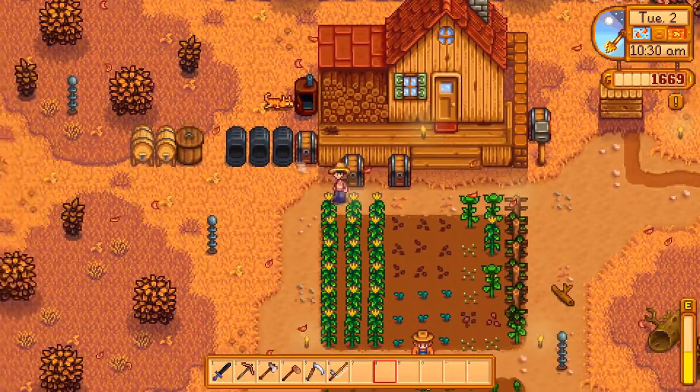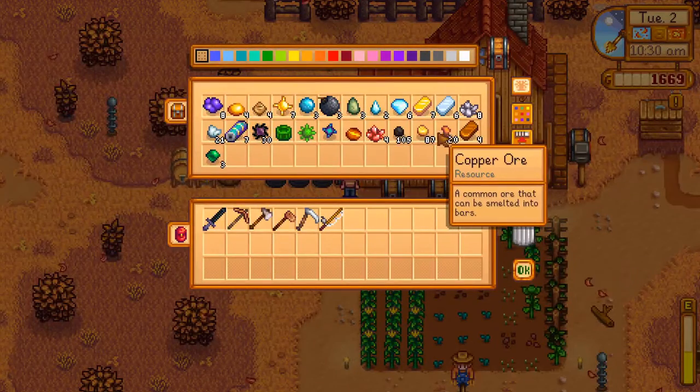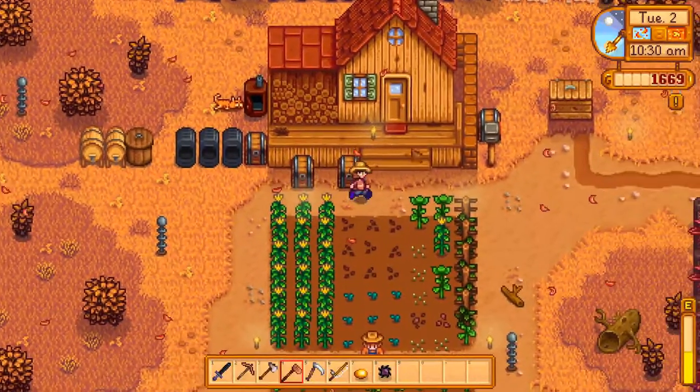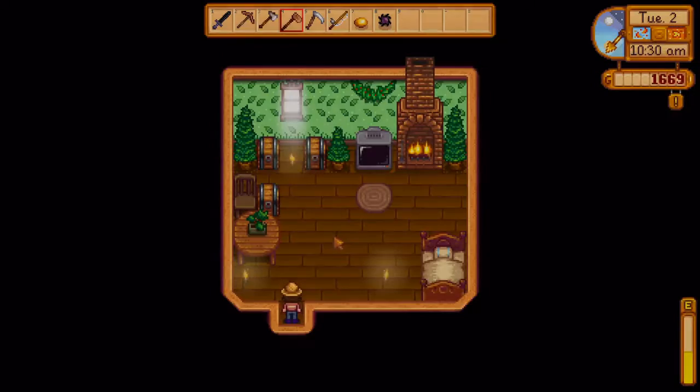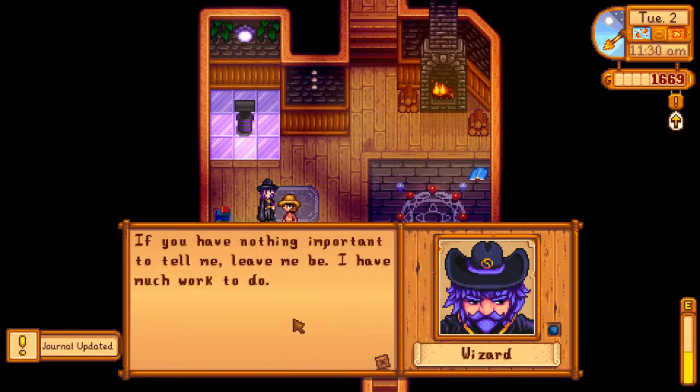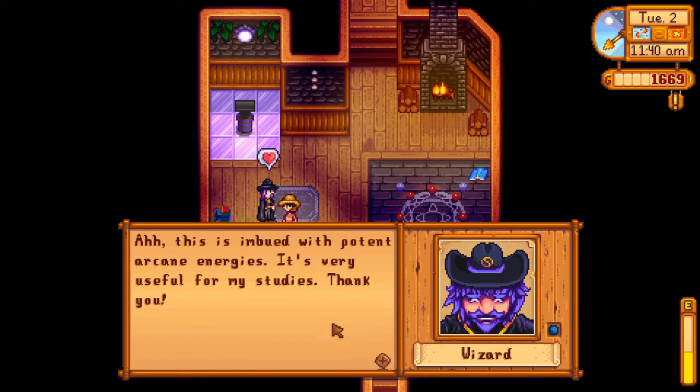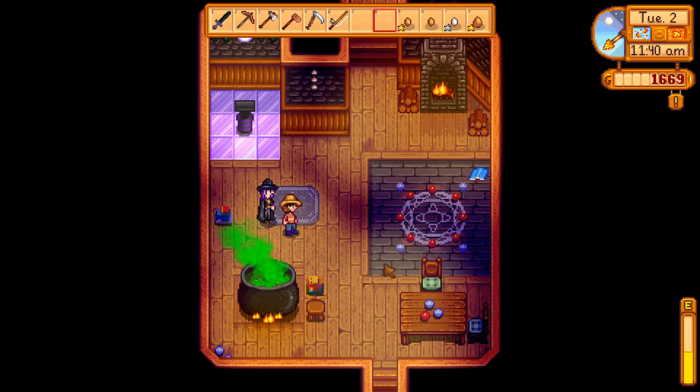The wizard wants some topaz. We have a topaz, and we can give him some void essence as well — he'll be happy with that. And we're so close to the bottom of the mines, I'd really like to just go and finish them. So I'm gonna grab some food and we're gonna do that. He's so rude — I just gave him the thing he asked for and he's just like, go away. So rude.